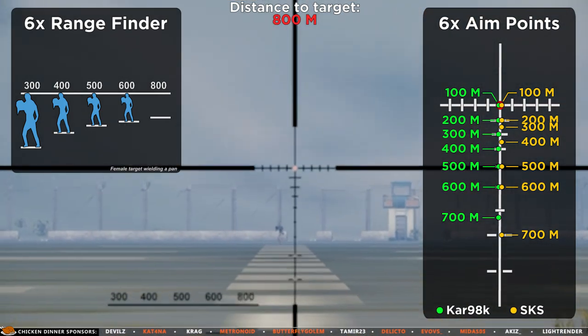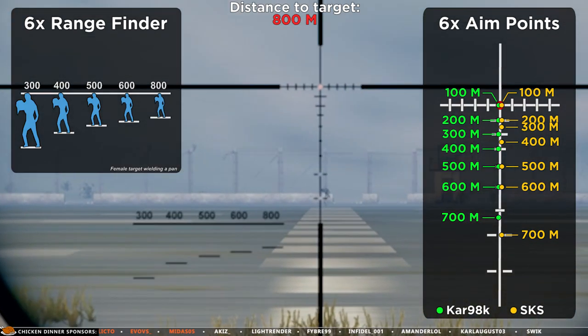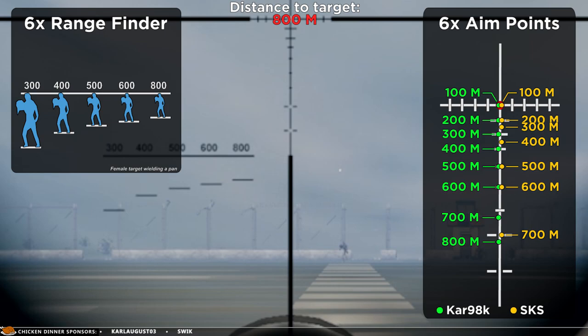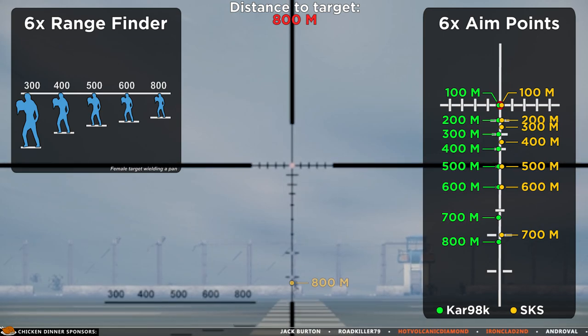At 800 meters the rangefinder works again. Hitting a target at this distance is challenging but not impossible if you aim right below the second lowest line with the Kar98k. With the SKS at 800 meters, you need to aim right below the lowest line.